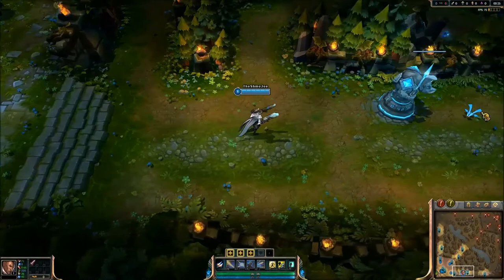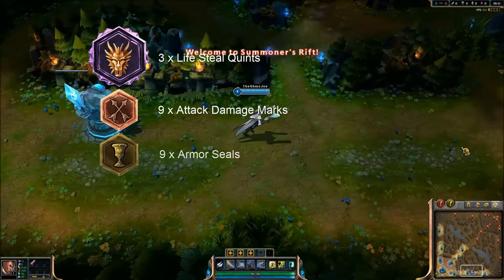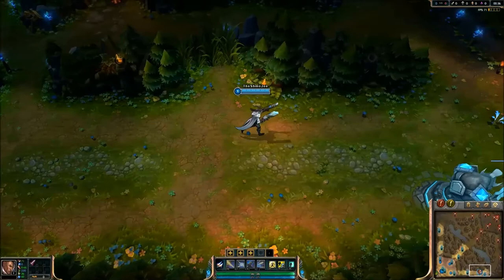First, the most important thing to note are his runes and masteries. I found the most efficient setup for most ADCs is 3 quints of lifesteal, 9 attack damage marks, 9 armor seals, and 9 magic resist glyphs.